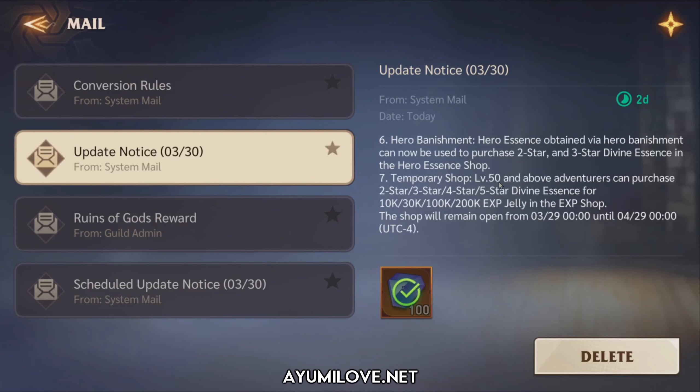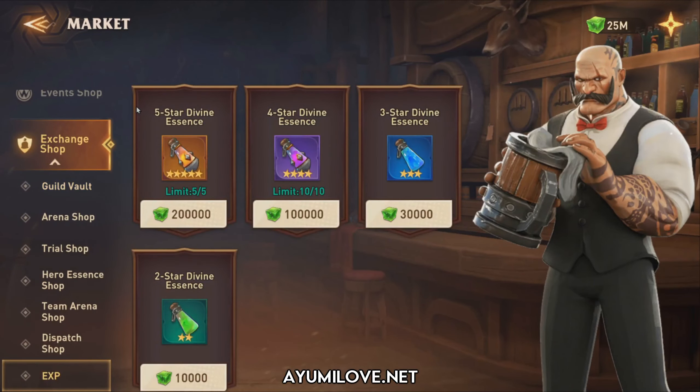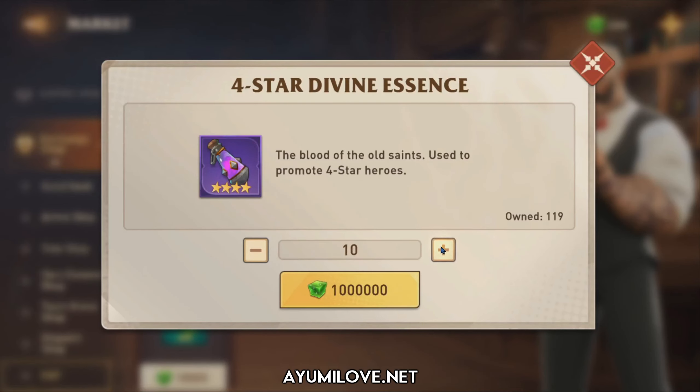There is a temporary EXP shop open from March 29th to April 29th — about one month — where level 50 and above adventurers can purchase 2-star, 3-star, 4-star, and 5-star Divine Essence for 10,000 / 30,000 / 100,000 / 200,000 EXP jelly respectively, with limits on the higher tiers. It's best to purchase all available items from this shop while it's open, especially to speed up the hero promotion event.